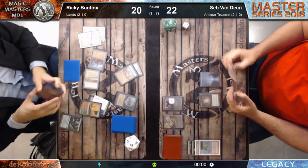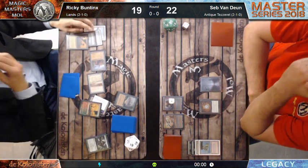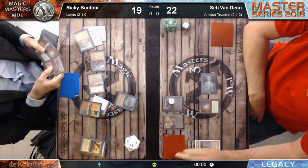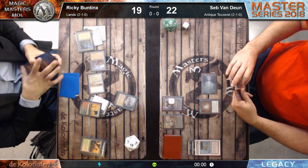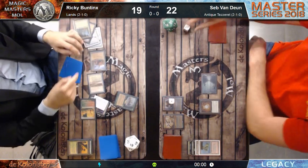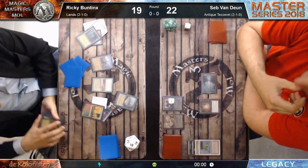Ricky has to cast a lot of Punishing Fires. Every time an opponent gains life, you may pay one red mana and get it back from your graveyard to hand. That's the synergy he's playing with Grove of the Burnwillows - it taps for colorless, or you can tap it for one red or one green mana and your opponent gains one life. So you tap it, opponent gains one life, you pay red, take Punishing Fire back, shoot for two - your opponent nets one life lost. If you have two Punishing Fires, opponent gains one life, you pay two reds, shoot for four.